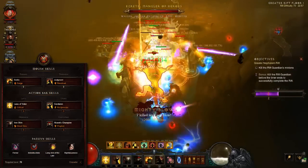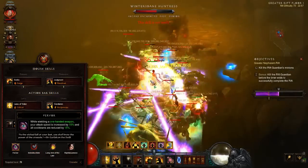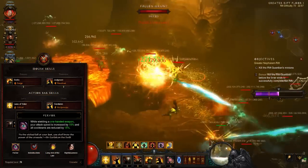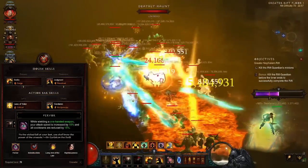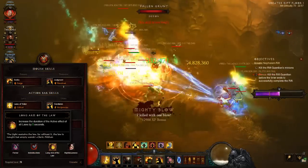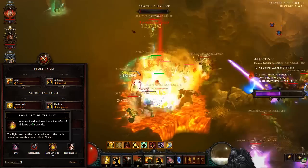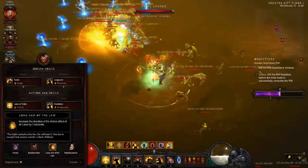Now let us look through the passives. Fervor is the one-hander counterpart to Heavenly Strength, shaping the traditionally slow and hard-hitting Crusader into an attack speed and cooldown reduction specialist. This passive makes a tight fit into the support setup where any source of additional cooldown reduction is welcome. Long Arm of the Law ensures your Laws of Valor critical stays active throughout the rift. With proper itemization, you will be able to reapply critical long before the 10-second active effect extended by the passive wears off.